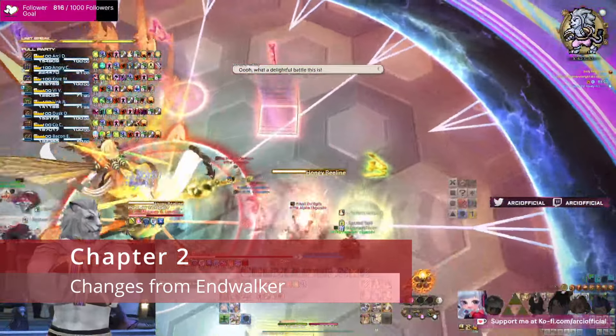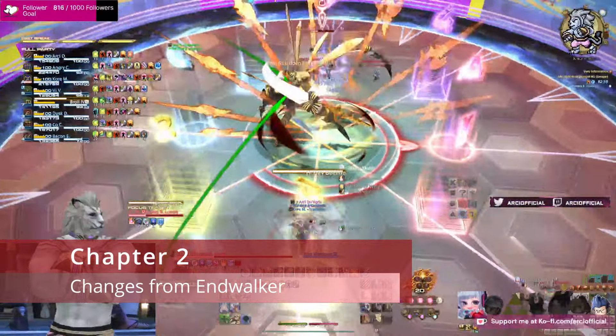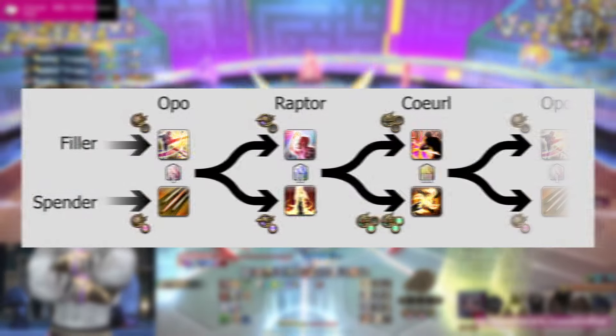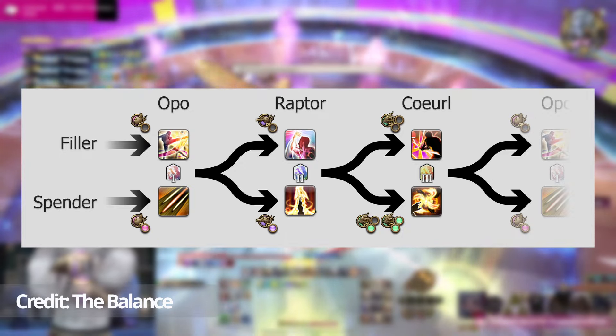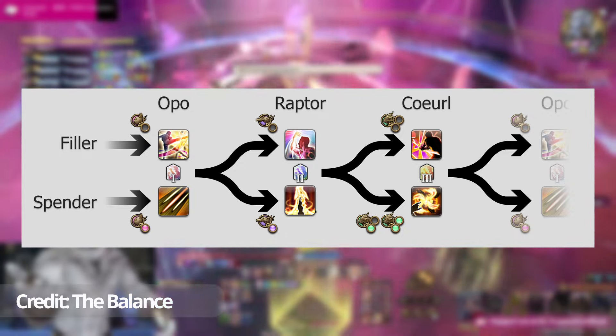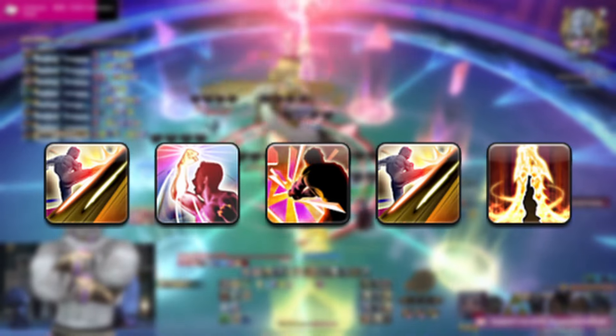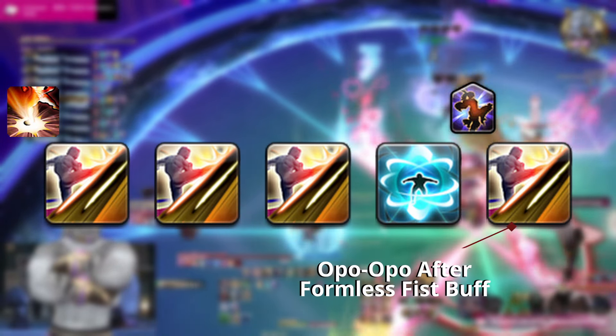From Endwalker to Dawn Trail, the Demolish and Disciplined Fist timers were completely removed and replaced with the expanded beast chakra gauge. Monk's general flow follows the same sequence as before, where we go through each stance alternating the GCDs as necessary — starting from Oppo stance, then Raptor, and then finally Coerl. We still want to use Perfect Balance after any Oppo GCDs, and we want to use Oppo GCDs when we have a Formless Fist buff. Our GCDs can now be divided into two main types: fury stack generators and fury stack spenders.